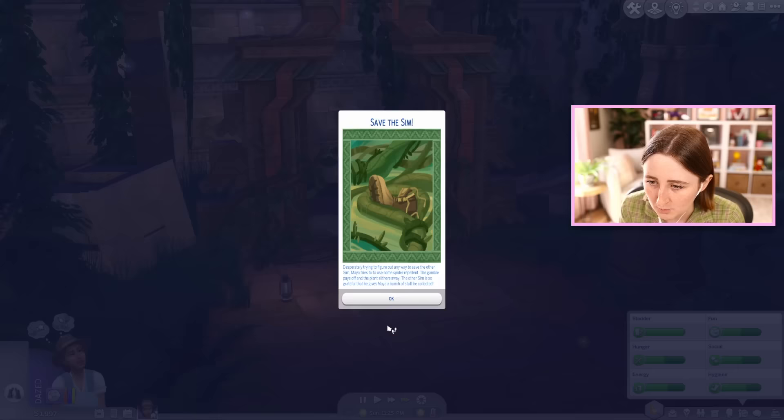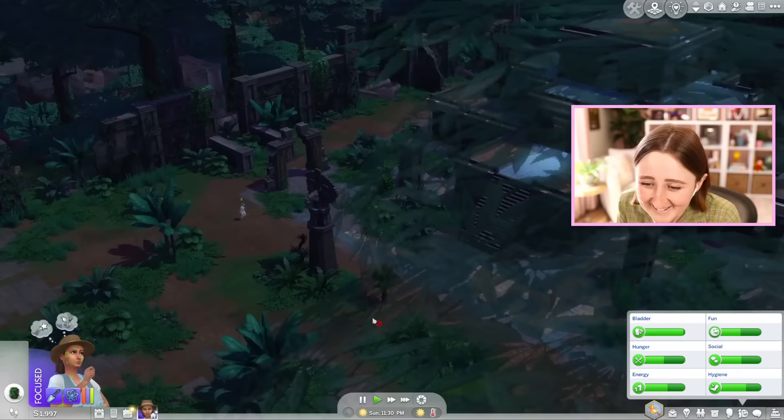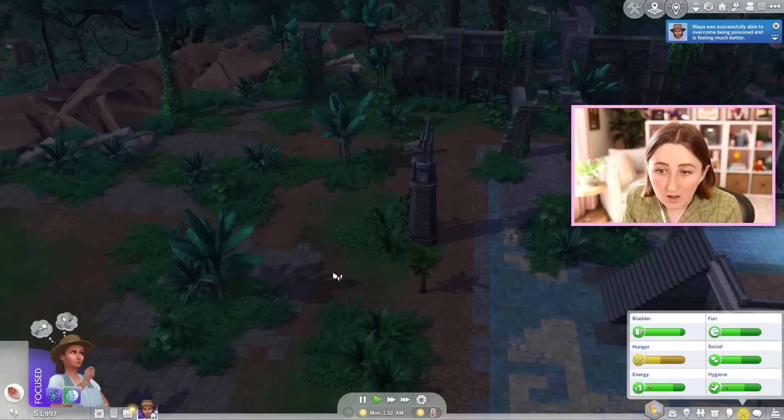It's dark, but we can harvest all of this. What is that — a tree of emotions? Maya was successfully able to overcome being poisoned and is feeling much better! Oh good — so we're not gonna die. That's actually kind of disappointing. What did we get? We got the fossil rocks from that guy, but we also just got a bunch of berries that change your sim's emotions — we can get confidence or focus. I'm already feeling focused, so maybe I'll just eat my avocado for now, and then we can go into the temple.